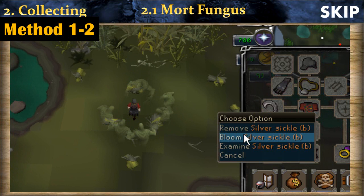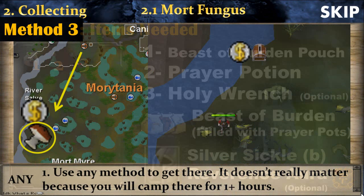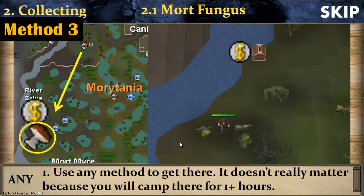For the third and most efficient method, you will need to summon a beast of burden and fill it with prayer potions. You will also need another beast of burden pouch in your inventory to renew its timer. You can also bring a few prayer potions and a holy wrench from the Rum Deal quest along with a Reverence aura — these increase the amount of prayer points you get back when drinking a prayer potion. The strategy for Method 3 is to camp in the swamp near the deposit box, so no running is needed, and the spot is slightly different from the previous two methods.